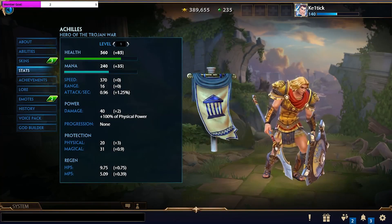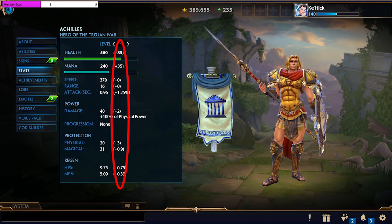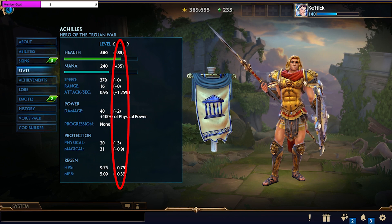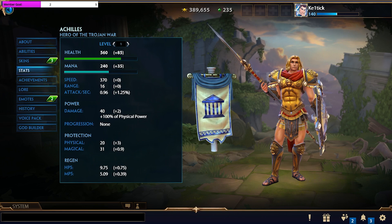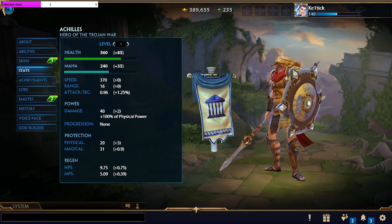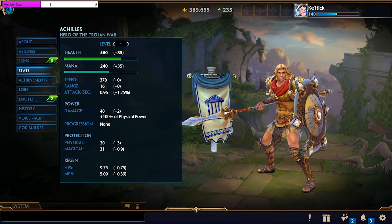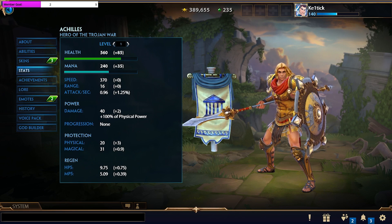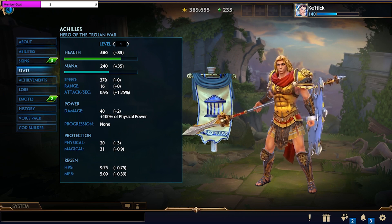All leveling-up specific stats in Smite have a base value and a level progression value that you can view from the God's Stats tab. The base stats are what the god will have before building any items at level 1, and the level progression is the amount of each stat you gain just by gaining experience and leveling up. So, what do all of these different stats do?